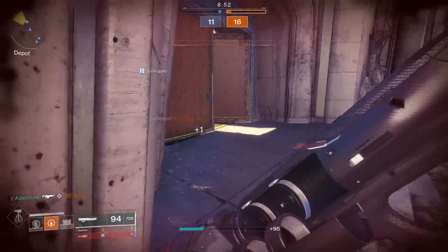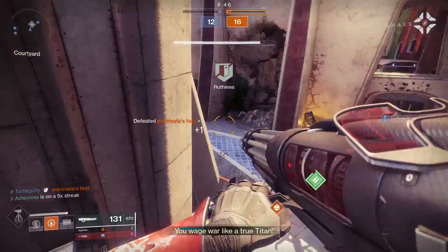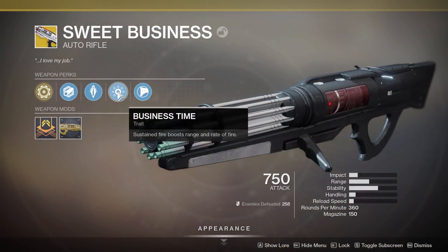At any moment when a shotgun rusher is rushing you, or a Recluse user is stupid enough to challenge you, feel free to just shoot from the hip — because the aim down sights speed on this thing is incredibly slow.